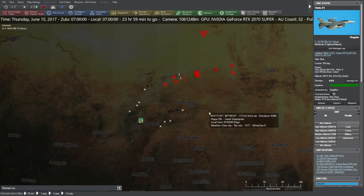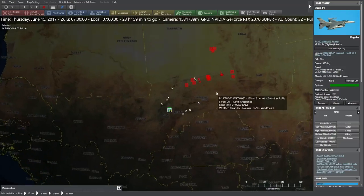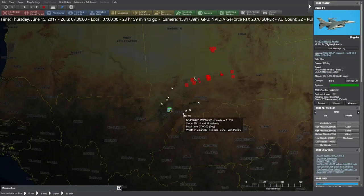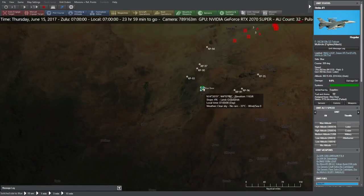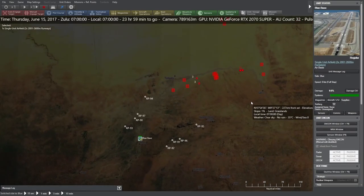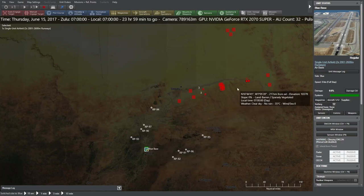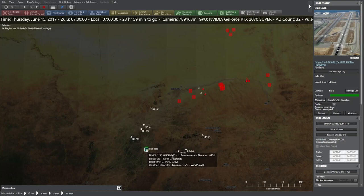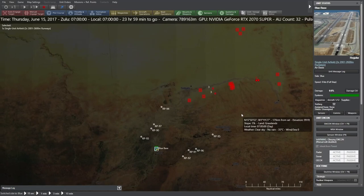First thing we're going to do is check out where we are. We're in the country of Mali. It looks like there's a whole bunch of enemy over this way. We have a whole bunch of reference points, and we're going to have a blue base down here. A basics of wargaming: there's usually a blue force and a red force. Blue force is going to be friendly assets — that's who you are playing as. The red force will be simulated enemy assets. This is true for almost all wargaming and a lot of cyber exercises as well.